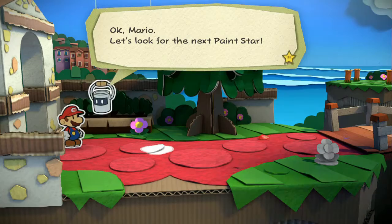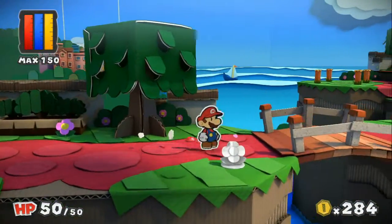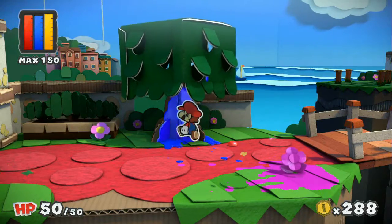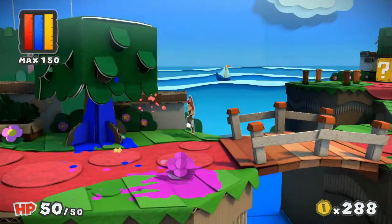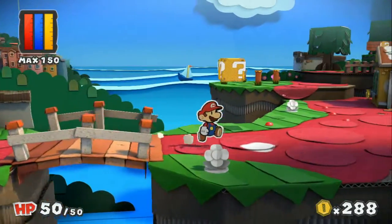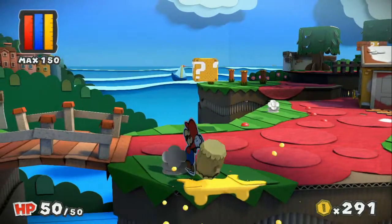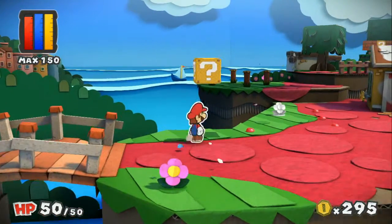Okay Mario, let's look for the next paint star. Before we do that, let's go ahead and get everything that we possibly can. Let's go ahead and beat this flower to death. Awesome. Oh, he's purple now too. I probably shouldn't have done the blue one. Pink colors may alternate — we did a blue one and then a red one. We have the first item here, and a fire flower! We'll have to use that at some point. And here we get a hammer.